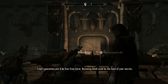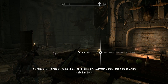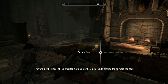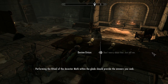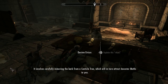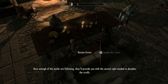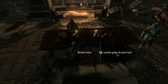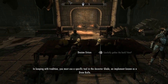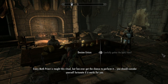Dexion warns he can't guarantee you'd be free from harm. Scattered across Tamriel are secluded locations known only as Ancestor Glades — there's one in Skyrim in the Pine Forest. Performing the ritual of the Ancestor Moth within the Glade should provide the answers you seek. It involves carefully removing the bark from a canticle tree, which will attract Ancestor Moths to you. Once enough moths are following, they'll provide you with the second sight needed to decipher the scrolls.